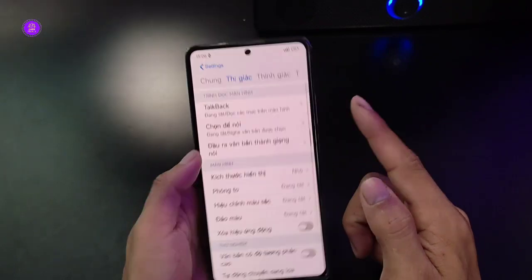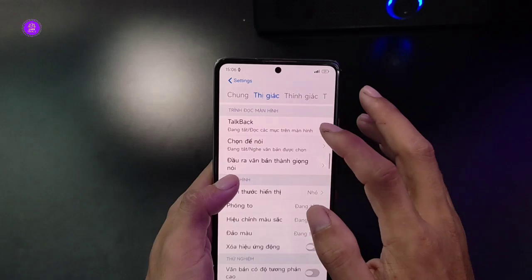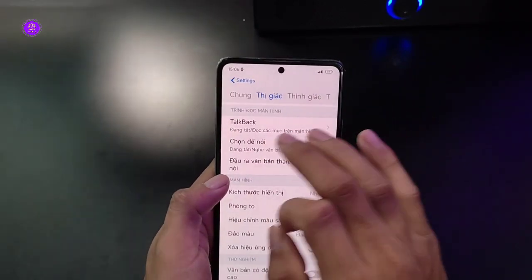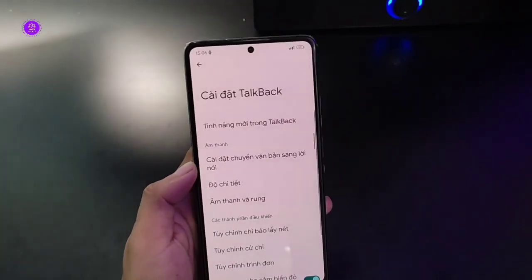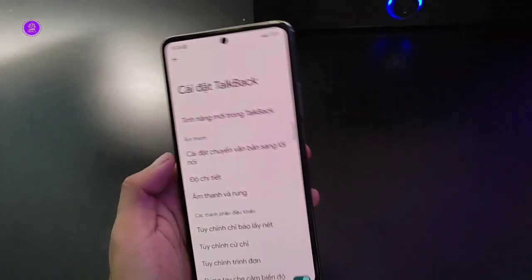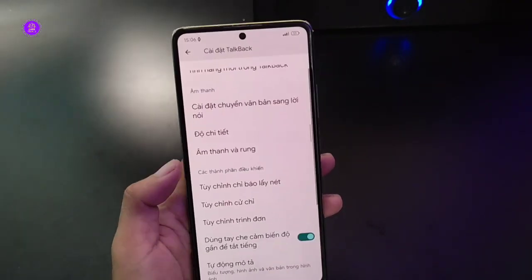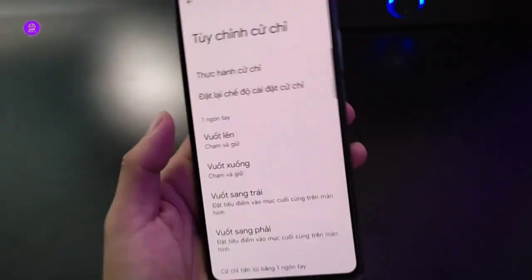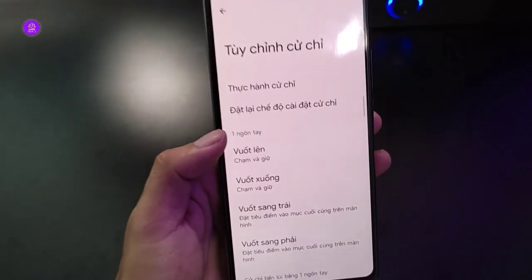Lưu ý: anh em cập nhật thì sẽ mất cái tiếp cận 1 công tắc. Anh em có thể xem lại video cũ mình đã chia sẻ 2-3 clip về tiếp cận 1 tắt - cách cài và cách phục hồi ở đó. Bây giờ mình sẽ qua phần TalkBack, anh em sẽ vào phần cài đặt. Trong phần cài đặt mới của TalkBack, anh em sẽ thấy những mục như tùy chỉnh cử chỉ.